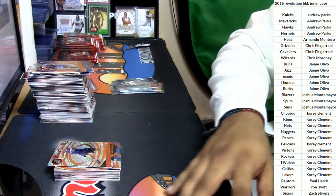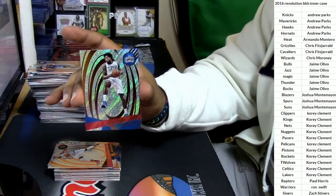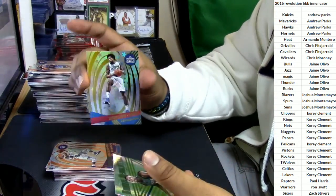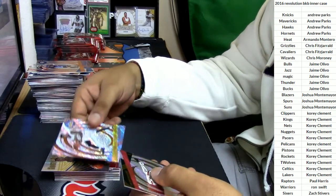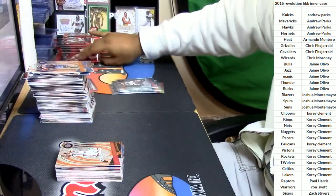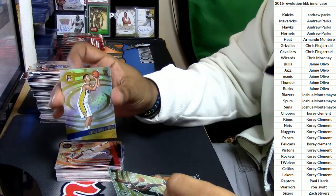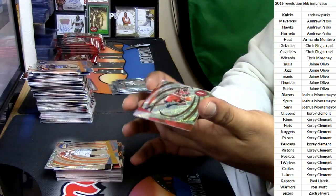Jonas Valanciunas, Blazers. DeAndre Jordan, Clippers. Darren Collison, Kings. DeAndre Jordan, Clippers. Chris Dunn, Timberwolves. Emmanuel Mudiay, Nuggets. DeMar DeRozan, Raptors. CJ McCollum for the Trailblazers, Georges Niang for the Pacers, Karis Levert for the Nets, Nikola Jokic for the Nuggets, Trevor Ariza for the Rockets.